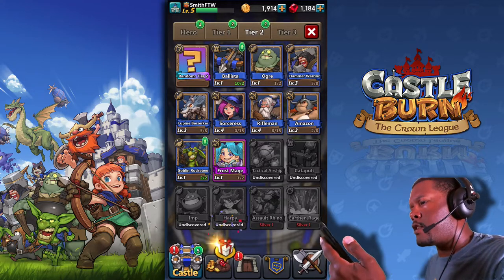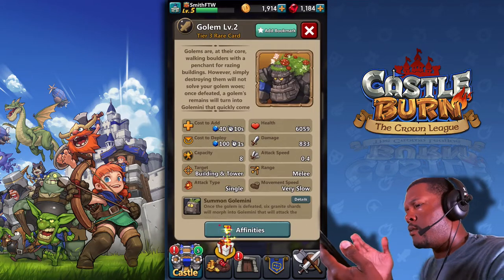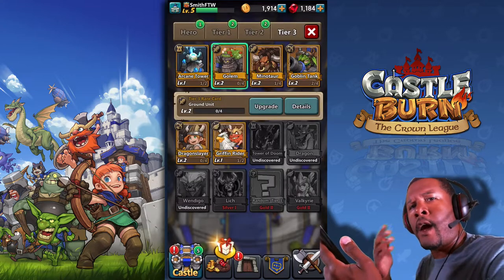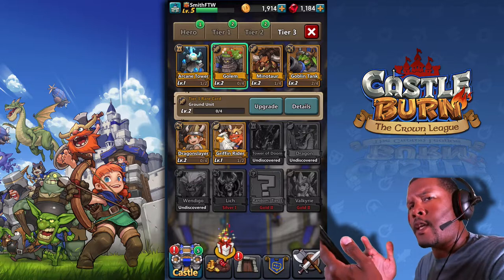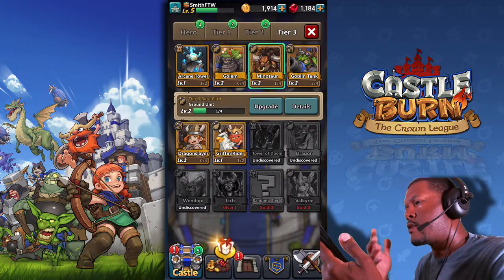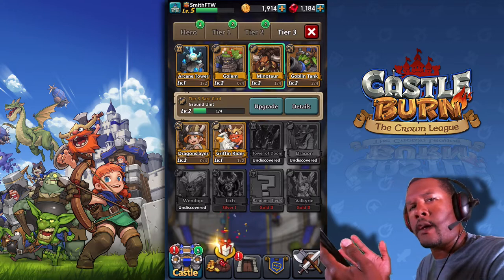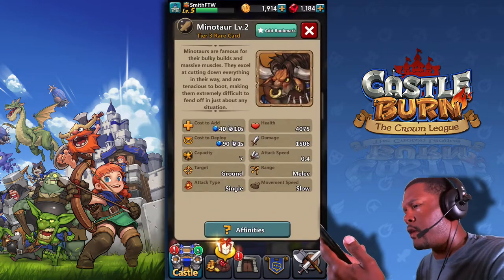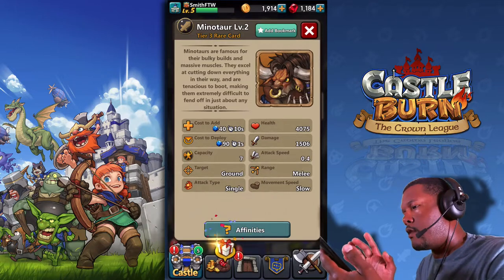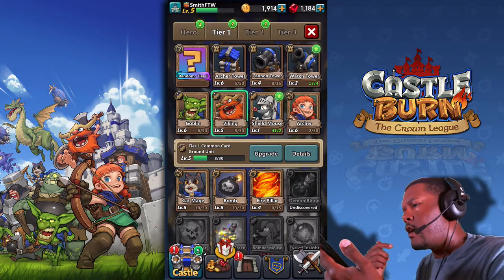Tier 2 gets a little ramped up, and then tier 3 are your big heavy hard hitters. They have new characters but there'll be some that you recognize. I play a lot of Clash Royale and I'm going to be referencing back and forth to it for the lingo. For instance, this minotaur guy is similar to the Pekka in Clash Royale — look at his health: 4,000, his damage: 1,500. Then they also have things like the goblins, the archers, and the Viking. So it's kind of taking the same sort of ideas as Clash of Clans and Clash Royale, only they're putting their own twist to it.